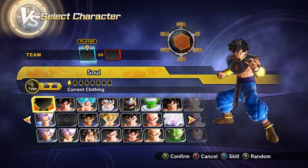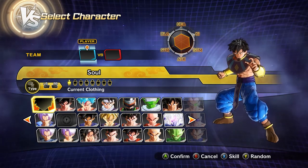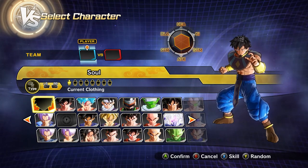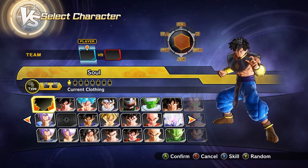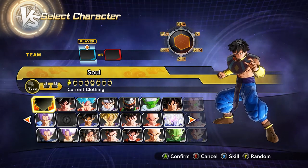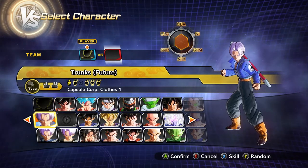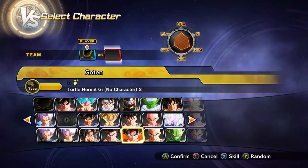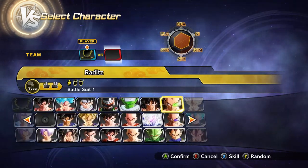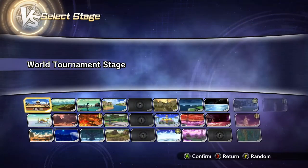Personally what I'm hoping for — and I know this is a stretch and probably asking for too much — but what I would like to see is another custom transformation that you can create. So you reach level 95, 99, or 100, and let's say you're a Saiyan: you have the option to get Super Saiyan Blue or Super Saiyan Rosé, whatever you want to call it.